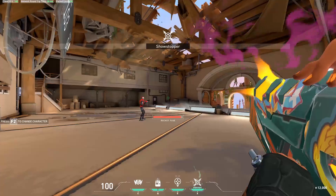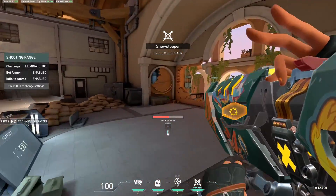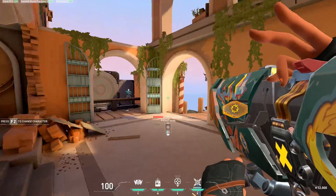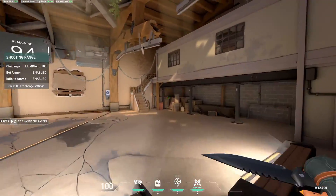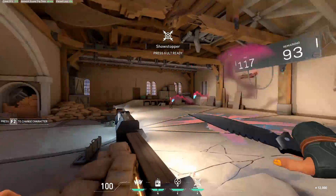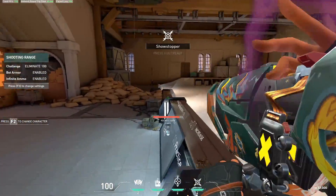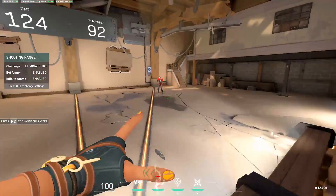Lastly, we have her Showstopper — this is her ultimate. You can see it has a rocket fuse, and if you don't use it within that amount of time, her ultimate will just disappear. But if you do want to use it, it's just a rocket launcher. It does so much damage — it will one-tap everyone within a very wide range, as you can see.